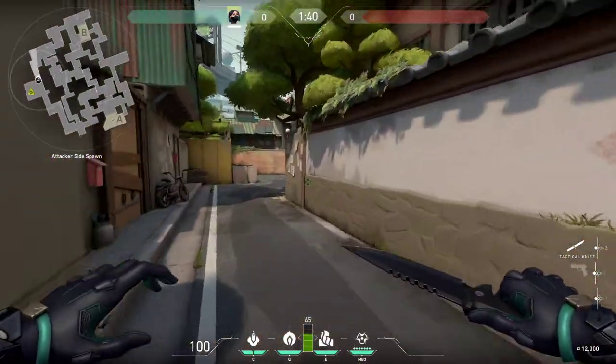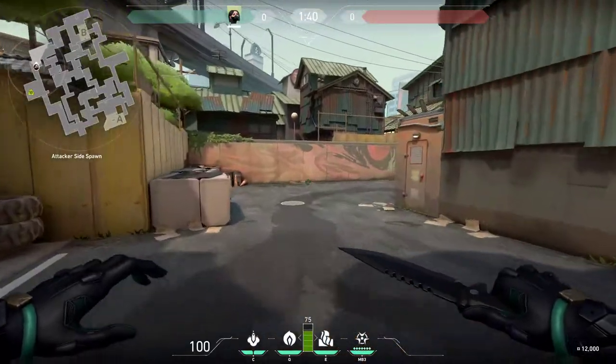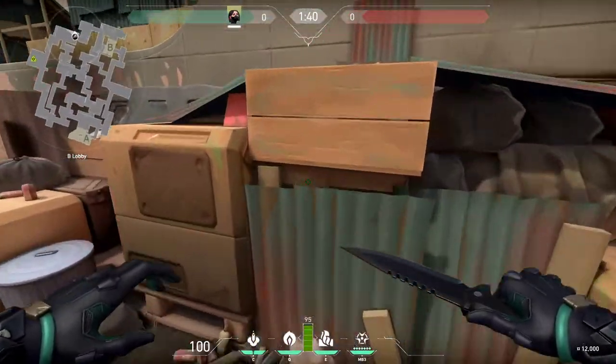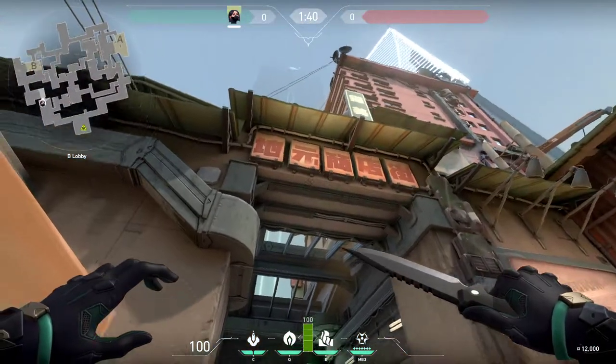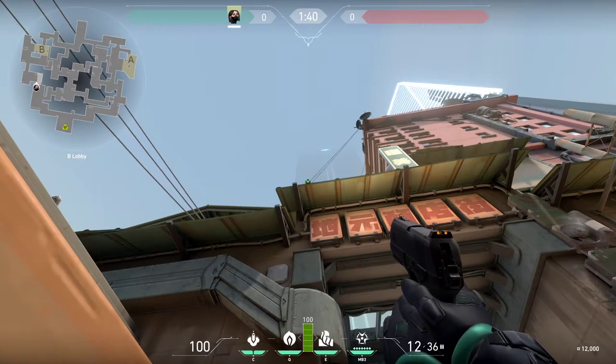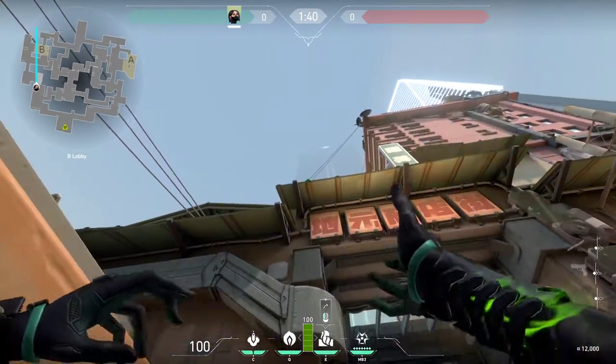What we're going to do is run all the way over here on the way to B and wedge yourself in this corner right here. Once you're in this corner, you're going to see these lines on the roof. Right above the first line, you're going to throw your E.